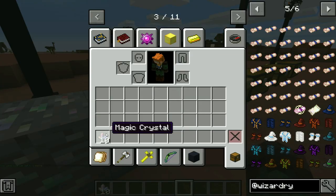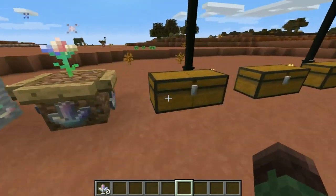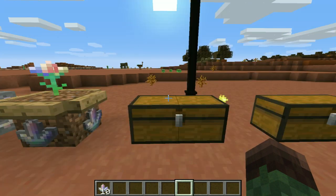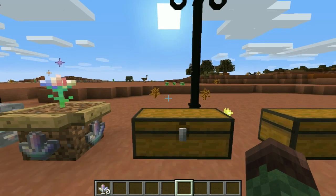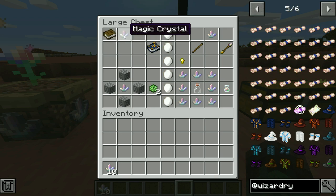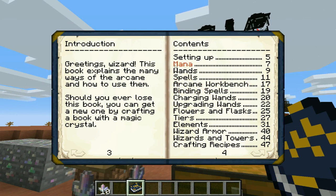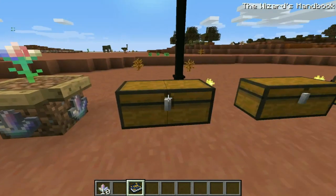Now, what do you do with these crystals? Well, you're going to need a lot of them, and I'll show you why. Just like in every single mod, there's always going to be a guidebook. This guidebook requires a book and a magic crystal — that's the crafting recipe right there — and you get a Wizardry Handbook. The Wizardry Handbook shows you the basics of the mod, step by step what to do, how to get started, and detailed information about the mod.